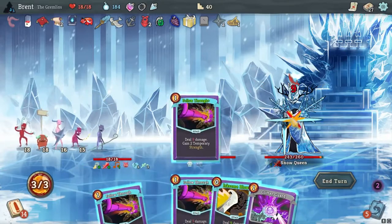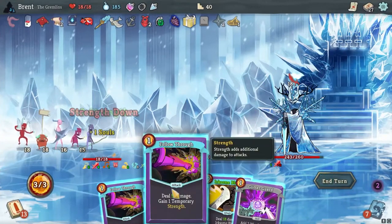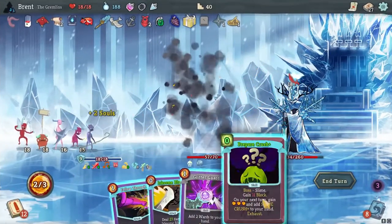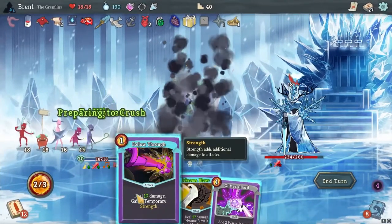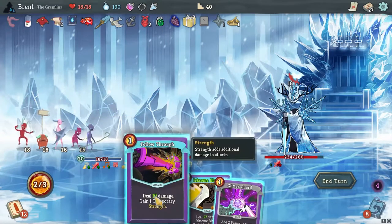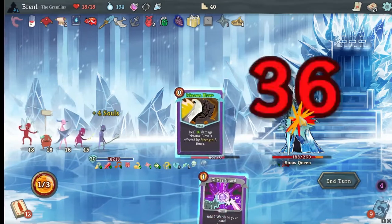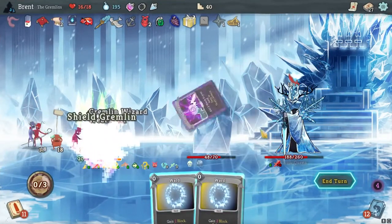You can actually just play almost everything. Bear Crush is also very good. And we have two more energy. Same plan - eight, 36 damage to you. And then we're going to guard, block. If nothing's in our hand, nothing can be frozen.